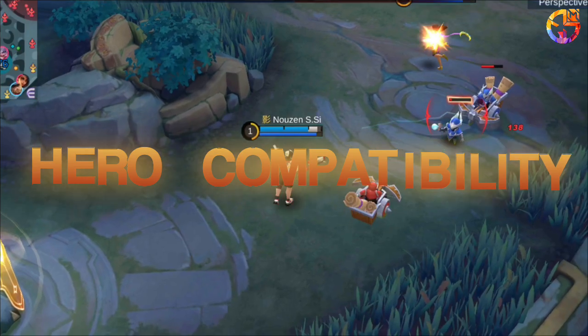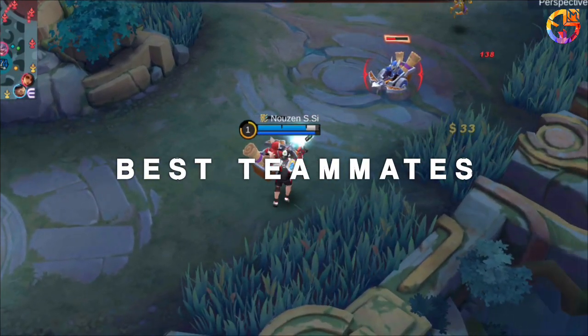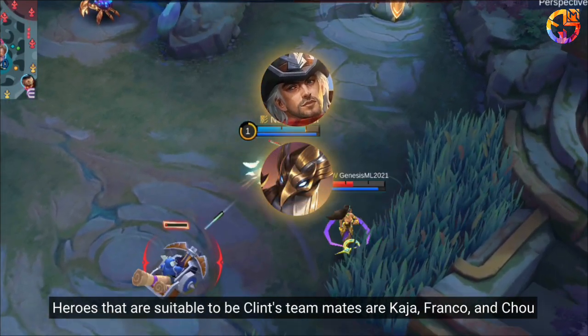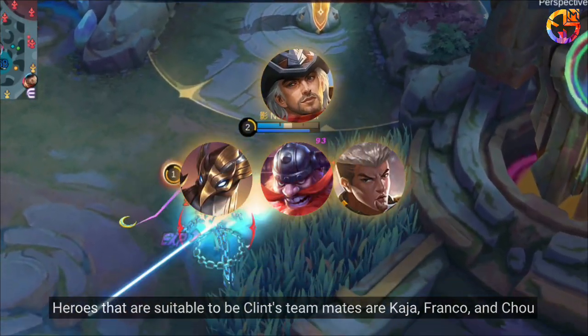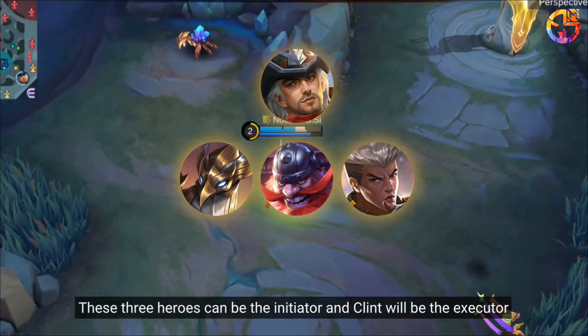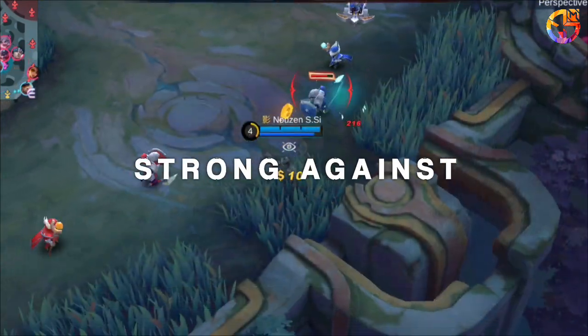Hero Compatibility. Best Teammates: Heroes that are suitable to be Clint's teammates are Kaia, Franco, and Chu. These three heroes can be the initiator, and Clint will be the executor.